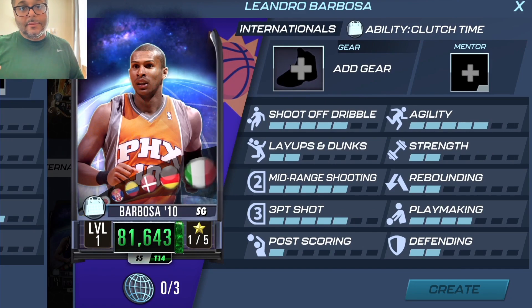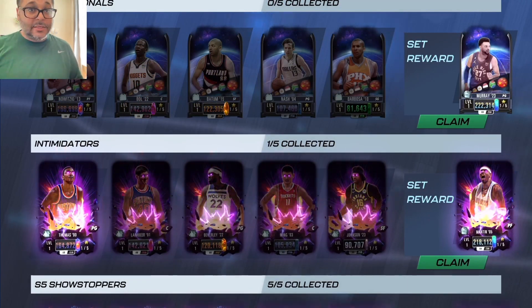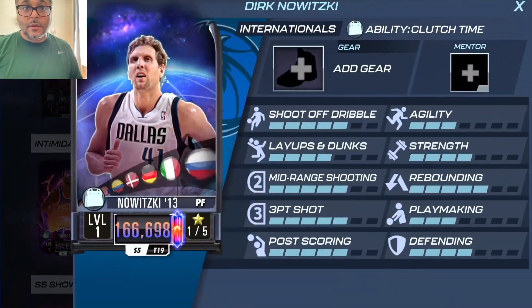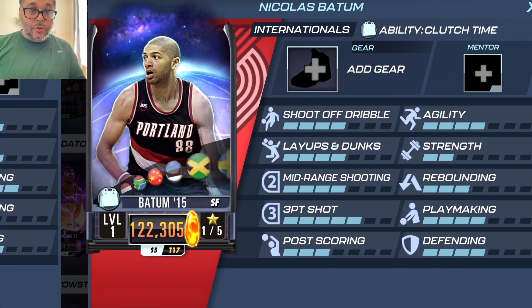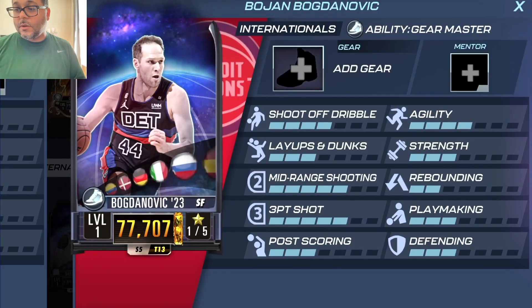For those wondering, Jamal Murray is the set player. To craft him you've got to craft Dirk, Bobo, Platoon, Steve Nash, and Barbosa.